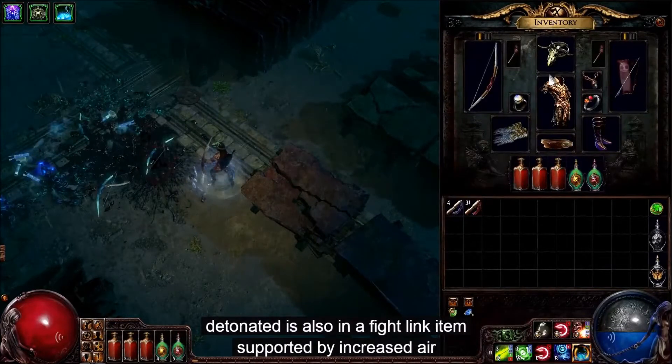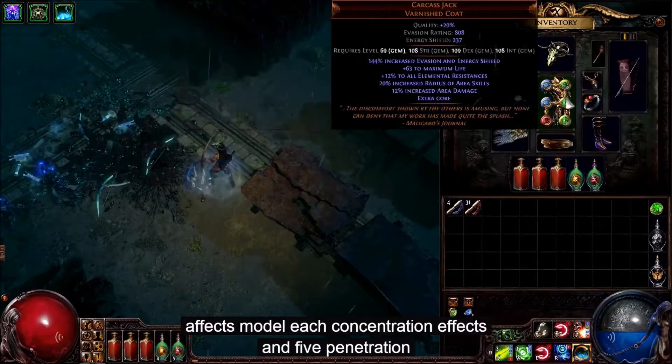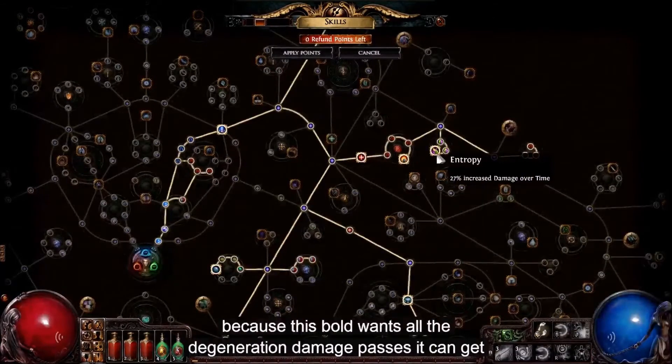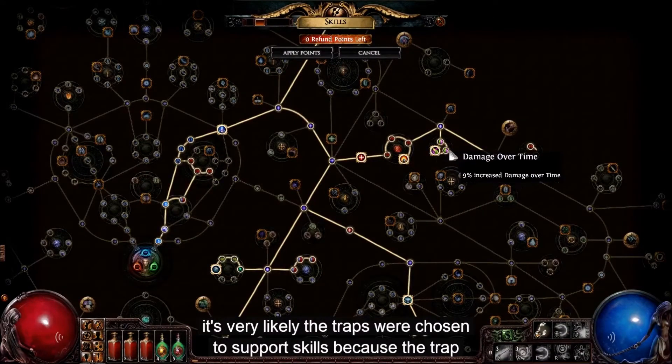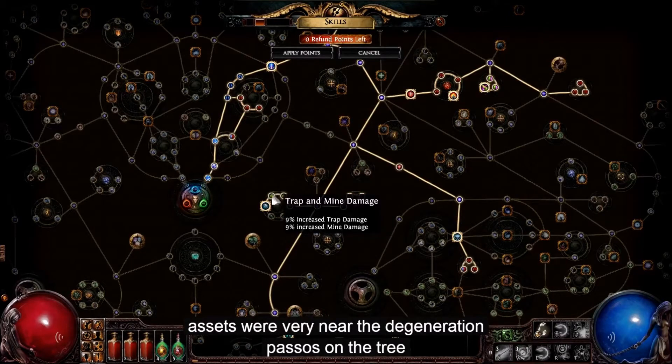Detonate dead is also in a five-link item, supported by increased area of effect, mana leech, concentrated effect, and fire penetration. Because this build wants all of the degeneration damage passives it can get, it's very likely that traps were chosen to support its skills because the trap passives were very near the degeneration passives on the tree.